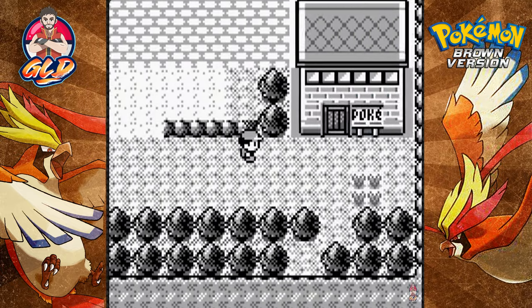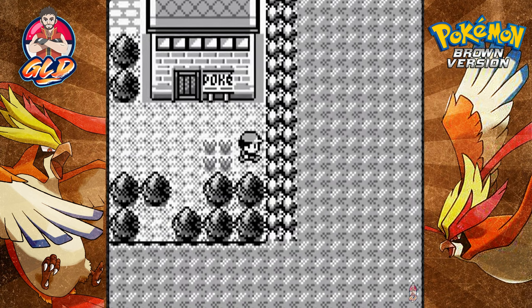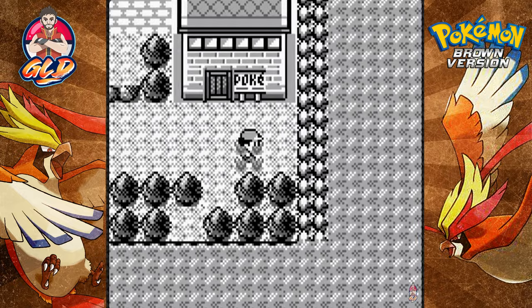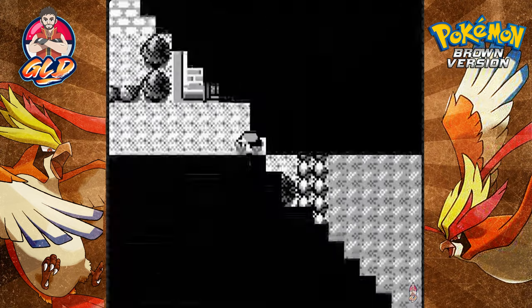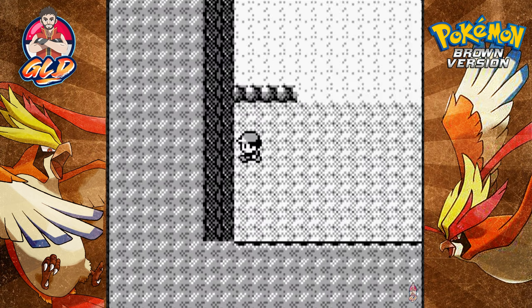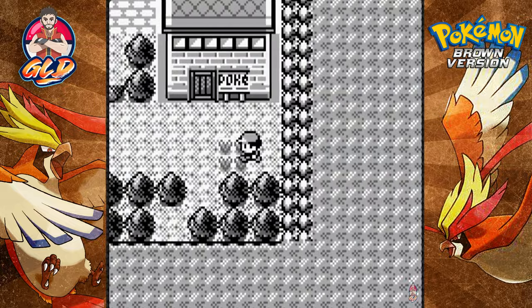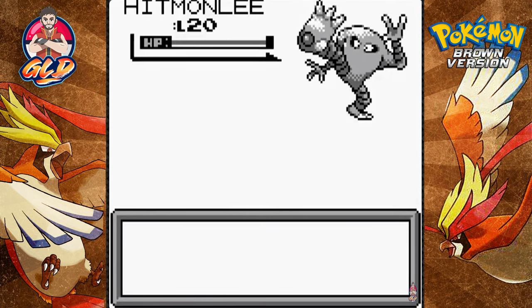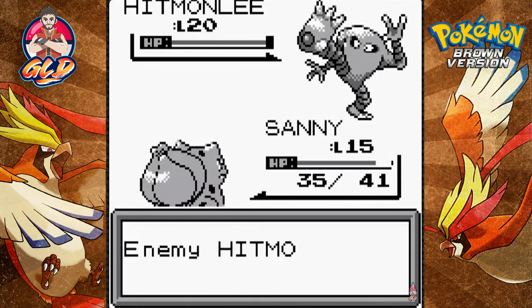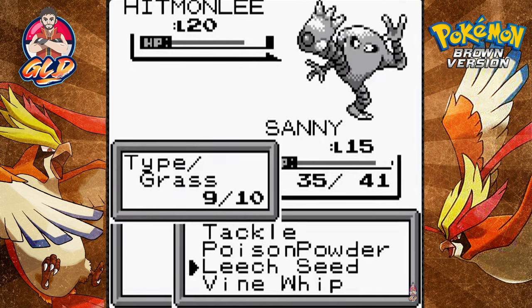The next gym leader is Lily — go north and you'll get there. Big pimpin' — we got our first gym badge! Now I'm still going to capture that Hitmonlee. It looks like a rock type Pokémon to me so I won't end this episode until we capture it. Let's go find it — speed running through the grass. There's a Paras, we already caught that.